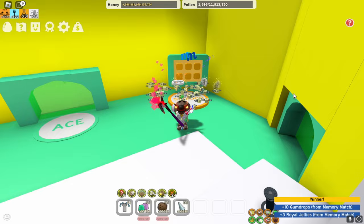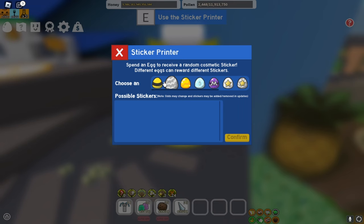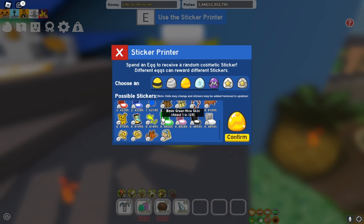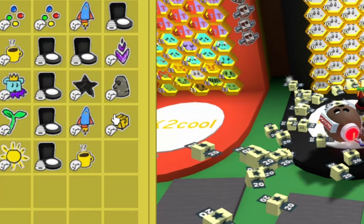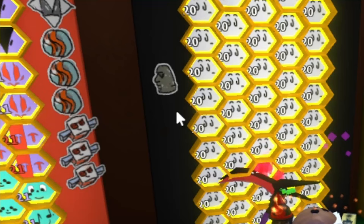Another way to get stickers is by going up to the mountaintop and coming over to this little machine, the sticker printer. When you donate any kind of egg, there are a bunch of chances to get different goodies, but the thing you'll be getting most often are different kinds of stickers. For example, if you donate a gifted silver egg, you have an 8.7% chance to get the Moai Emoji sticker. I actually have the Moai Emoji sticker and I can just put it up on my hive — boom, Moai Emoji.